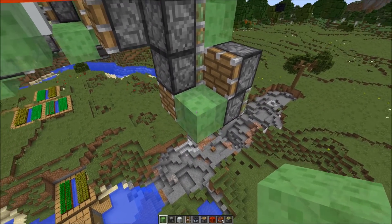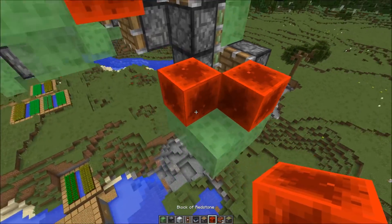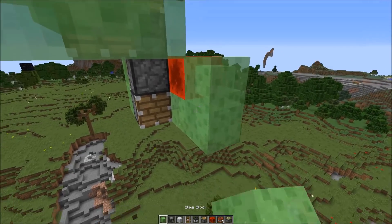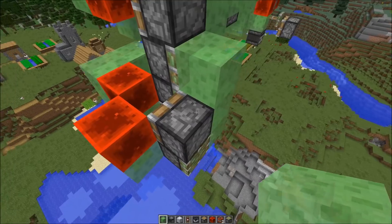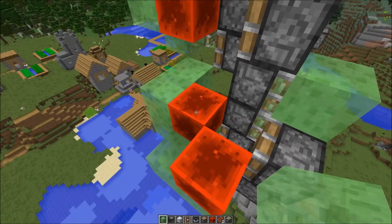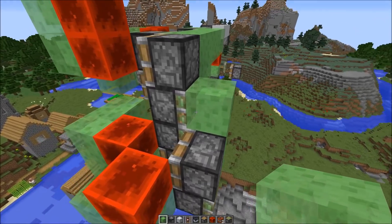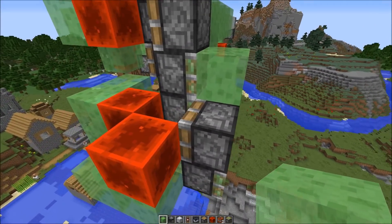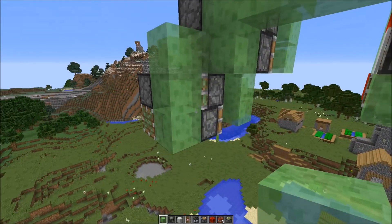Let's continue. We need to power everything and put some slime blocks here - the extension is ready. In total we already got 3 slime blocks and 4 pistons, so we've got 5 blocks left in order to try to make the TNT duper.